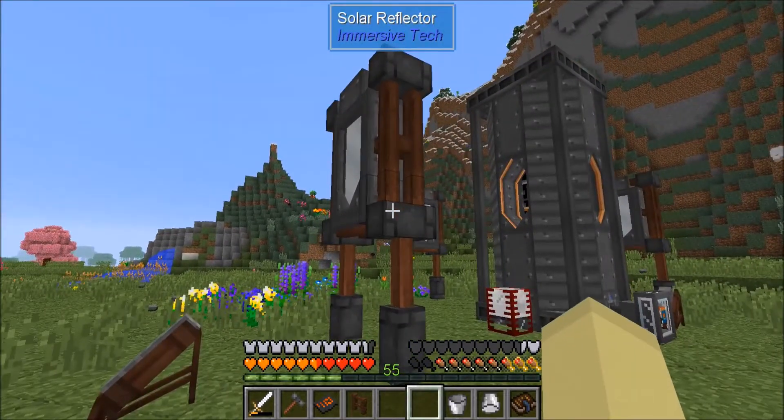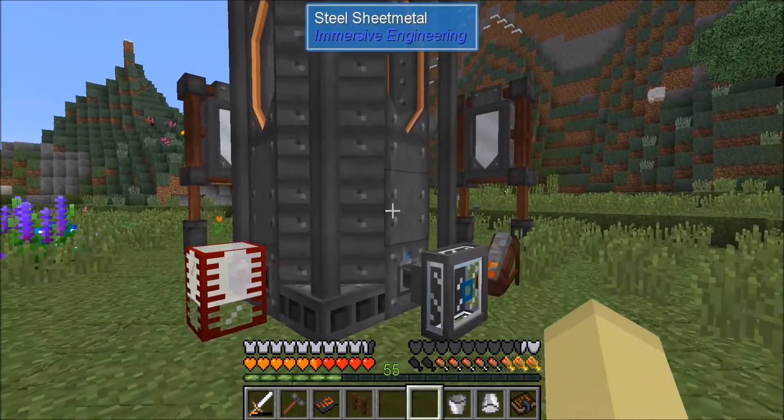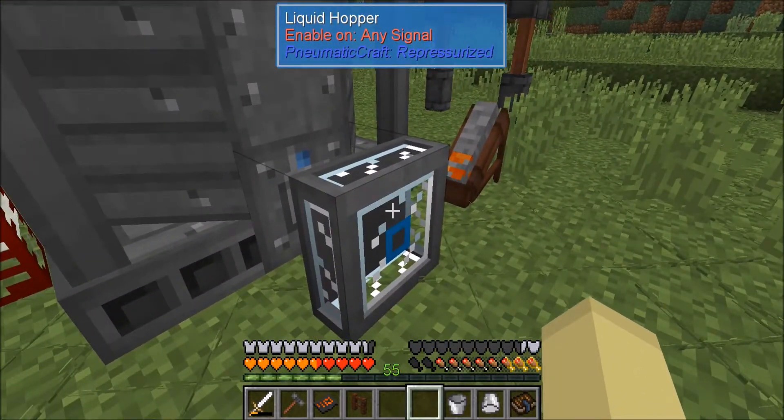So, solar tower, solar reflectors, and I went a wee bit crazy and I really wanted to get the steam, so I made another thing — a liquid hopper.